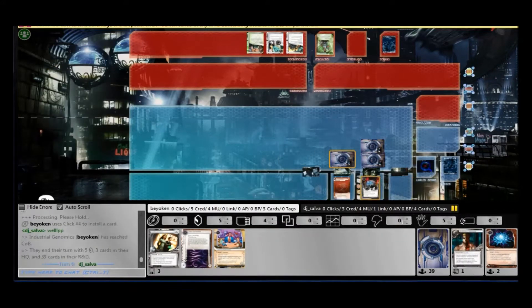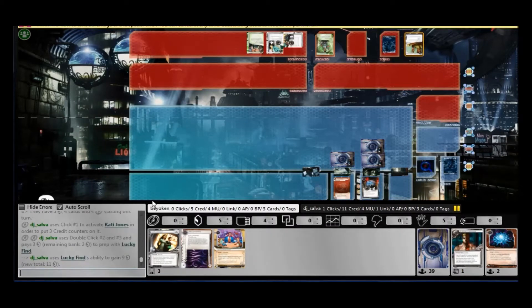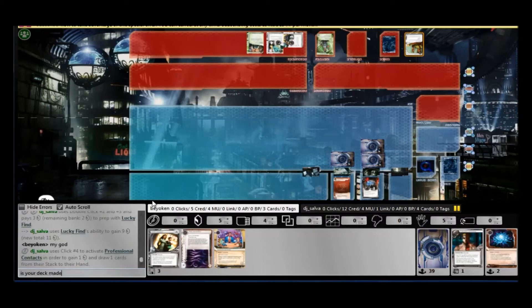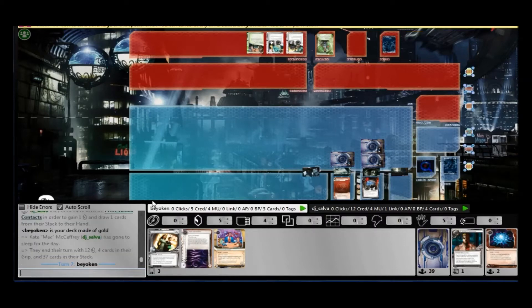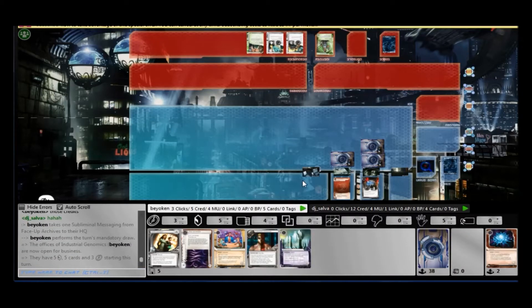Since my R&D is so well fortified, I decide to play Shell Corporation. It is protected by a Yagura and a Himitsu Bako, both of which I can rez, so I'm feeling very happy about this. Both shocks are face-down, so it actually costs him 5 credits to trash my Shell Corporation. It's not worth it for him.